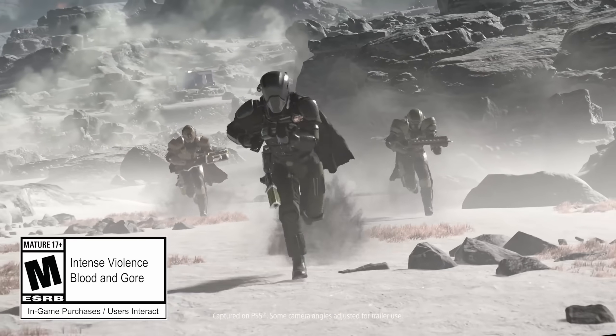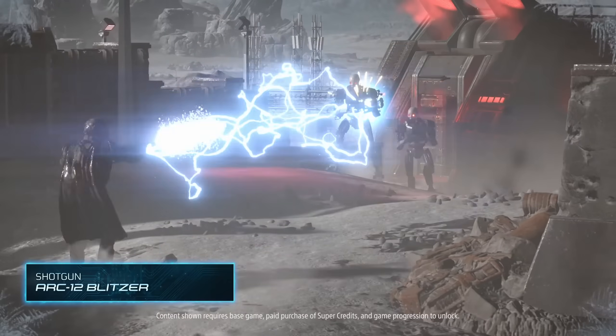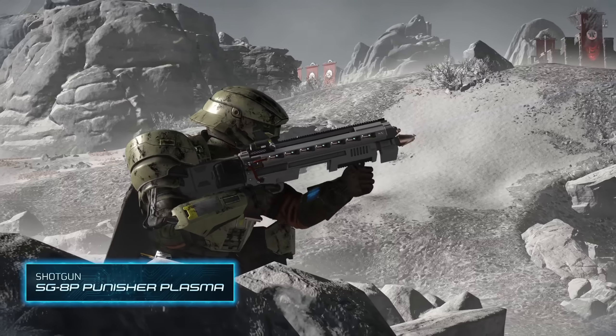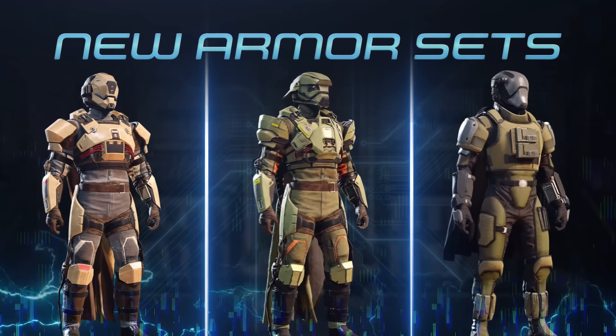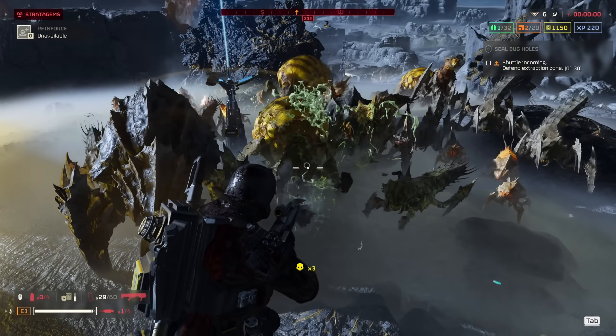This warbond, titled Cutting Edge, is centred largely around energy weapons. It brings the ARC-12 Blitzer Shotgun, the LAZ-16 Sickle, the SG-8P Punisher Plasma, and the LAZ-17 Dagger. It also brings us the G-23 Stun Grenade. Alongside this we get three new armours and three new capes. So let's get into the meat of this, which is the weapons.